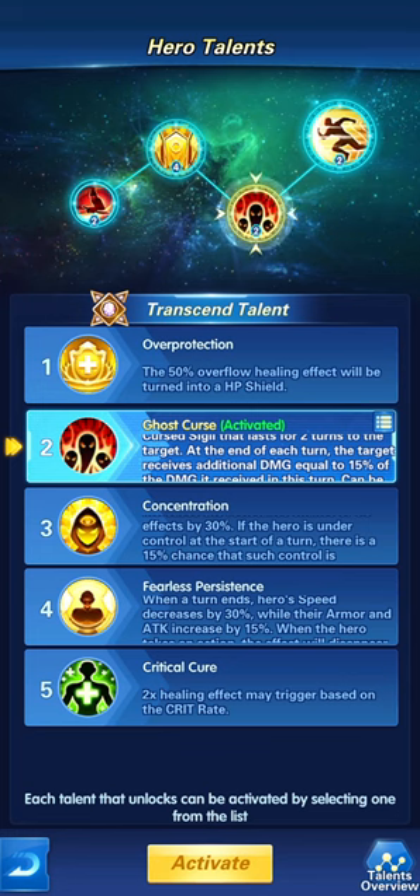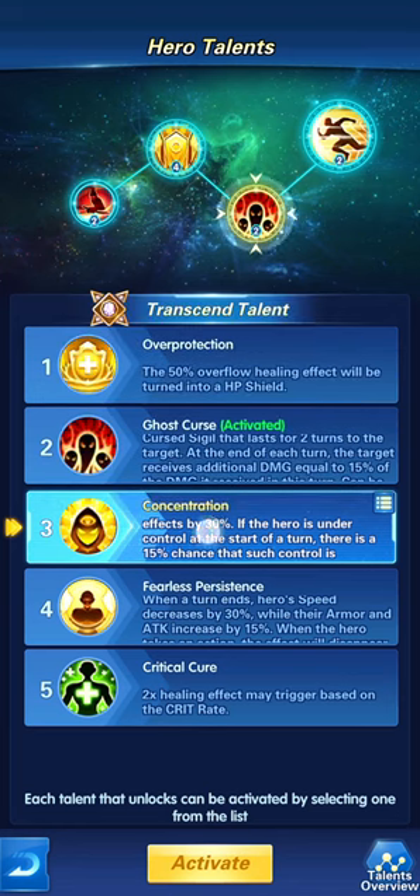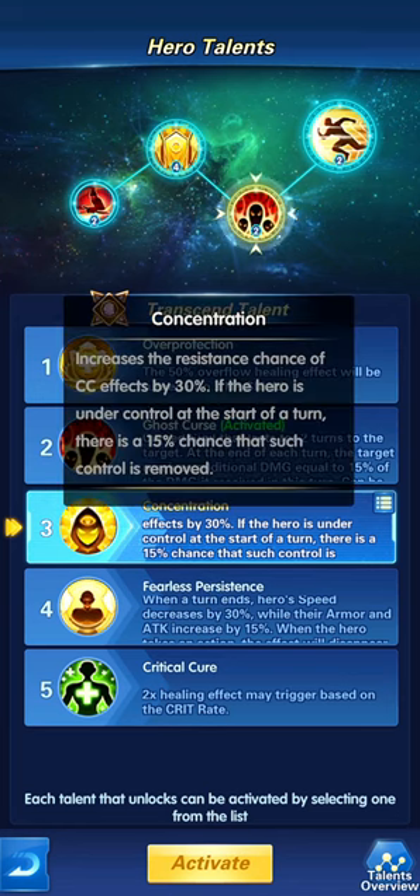If you're going up against Rockefeller and he's stunning you, Tuku gets stunned and can't attack, then gets killed. So we use Concentration, which focuses on CC crowd control — it gives a chance that your hero will not be stunned and also affects other CC-related attributes, similar to what Anna does with her love attack. This increases your resistance to being affected by CC.